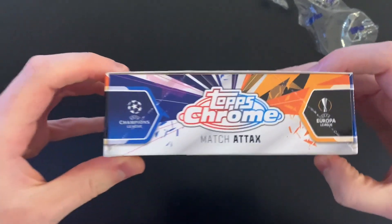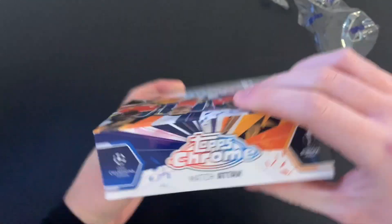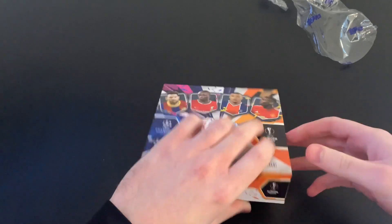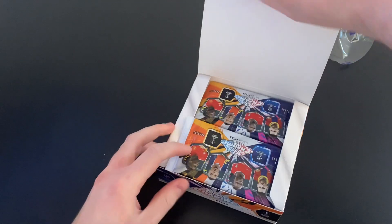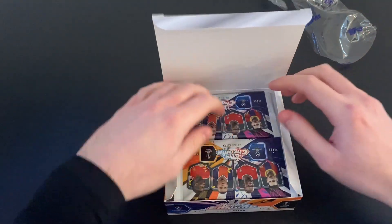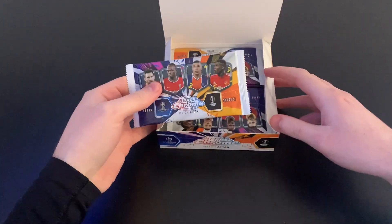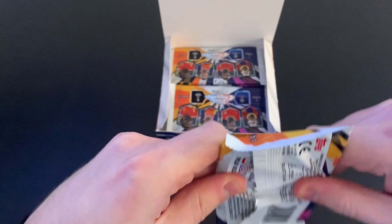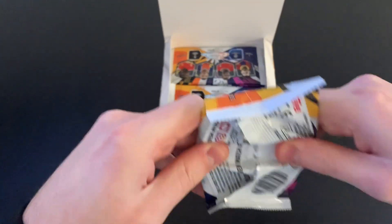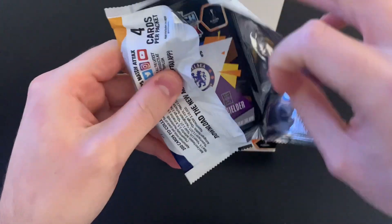There's our wrapper open — here is our box, Topps Chrome Match Attax. I've already opened some of these of course, but I haven't opened a sealed box so this is going to be mightily exciting. Let's crack it open — look at that, all the chrome packs are incredible! Absolutely incredible. Let's crack this first packet open and see what we can get our hands on. I'm super excited by these.